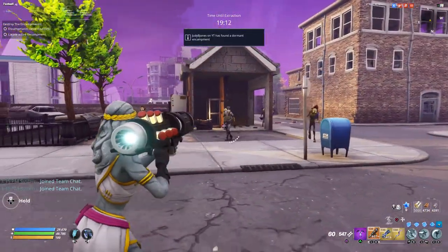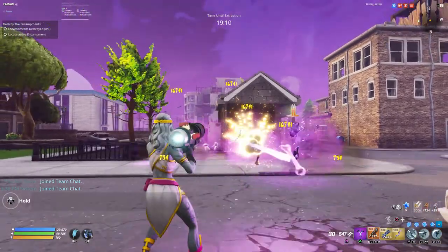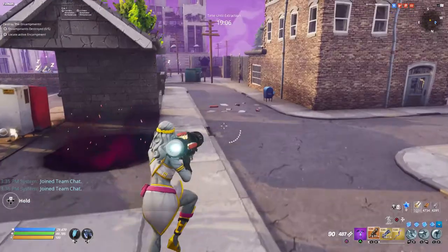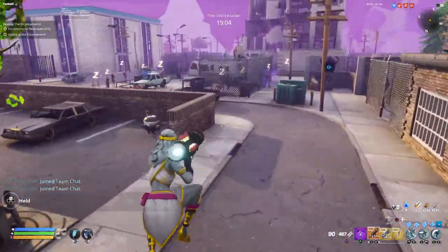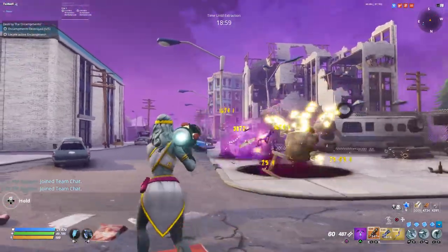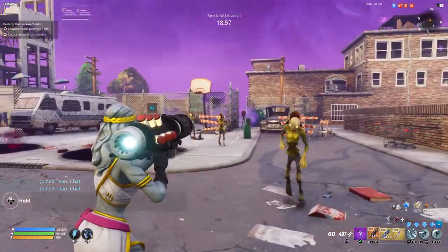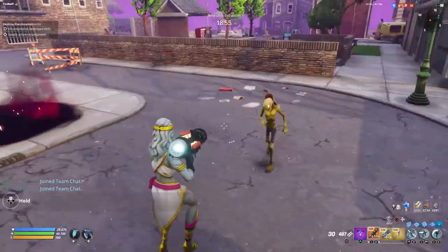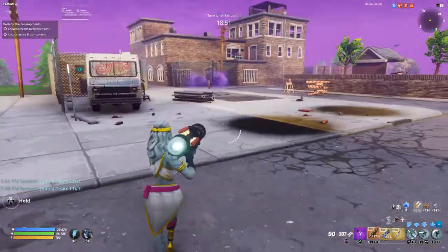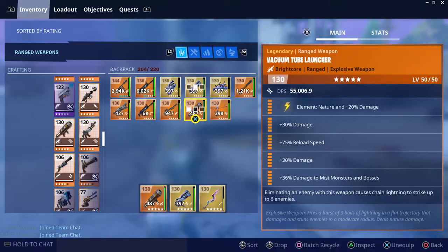Let's see how the chain lightning works — got a group of about six enemies here. Like that — it'll take them all out with a single shot. I realize using a 130 down here in Plankerton is a little bit of overkill, but I just want to do this for demonstration purposes and my own curiosity. I think it's oddly satisfying to shoot. Like I said, it might be one of my new favorite launchers.